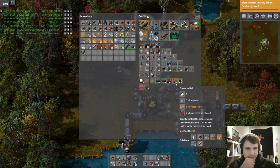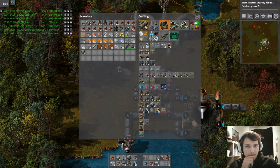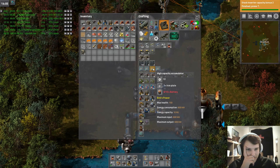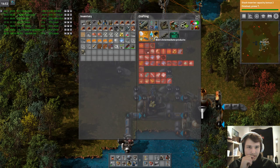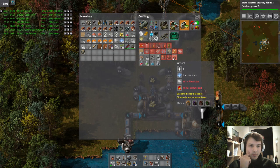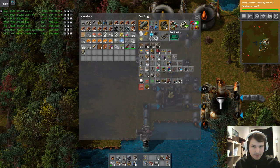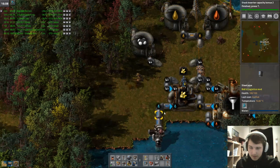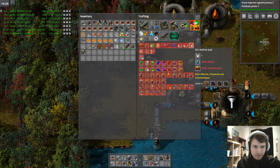There is a power switch so I can separate this network — I'll do it off camera. For a high-capacity accumulator we need 10 batteries and 3 iron plates. Intermediate products: batteries will need lead plates, plastic bars, sulfur, and sulfuric acid. To make sulfuric acid we need another chemical plant.